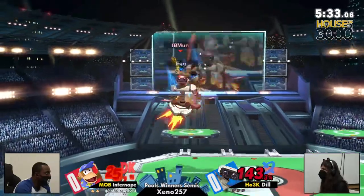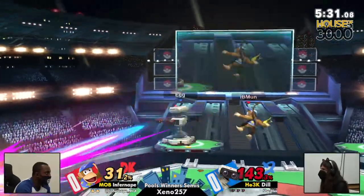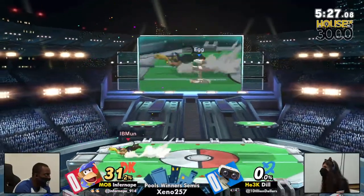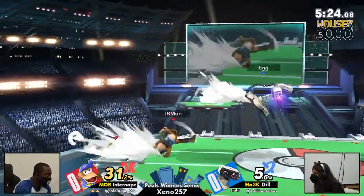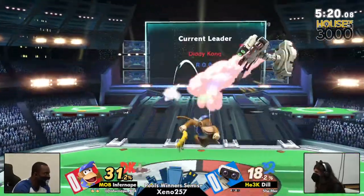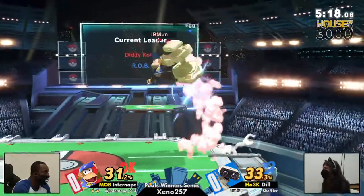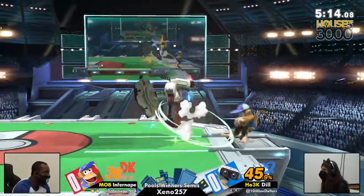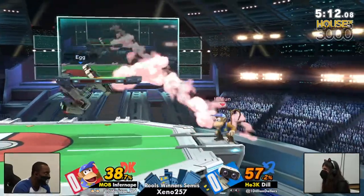Diddy Kong only really needs one banana conversion. And there it is — one banana up smash. Even down tilt could chain into an up smash too, but you'd have to see that. Quick little monkey flip to invade ROB's zone, and the damage can build really quickly if you're not careful, because Diddy can just snowball on you if you let him.